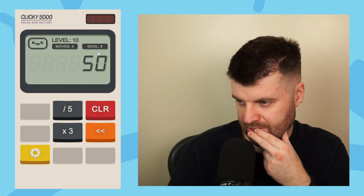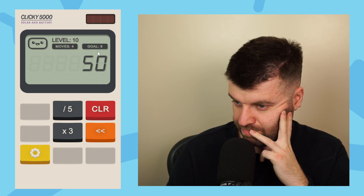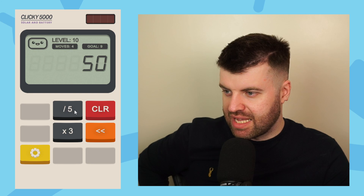Starting at 50, we need to end up with nine. Let's go backwards. Nine — we'd be at 27, that doesn't work. What if I divided by five? I'd end up with 10, times three is 30, times three is 90, then I can get rid of the zero. Let's try it: 10 times three times three, and then use the delete button. I'm getting the hang of this now.